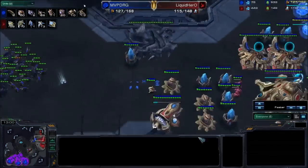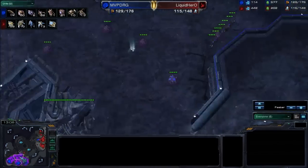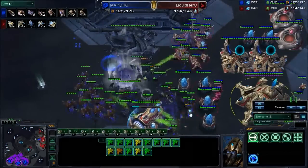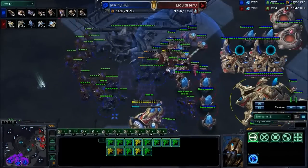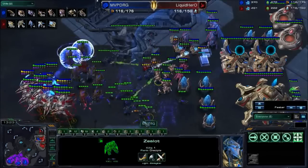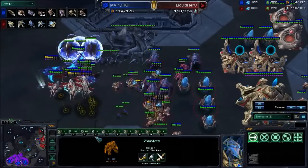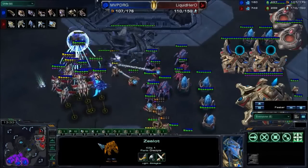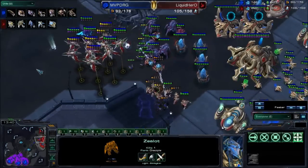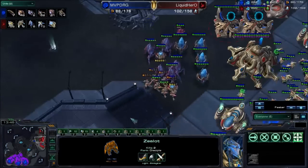I actually don't think DRG can hold this very well. I think DongRaeGu has a good chance of actually breaking in, but there are so many Phoenix. I wouldn't be surprised if that many lifted off actually made something happen. Still only plus one for him. He's lifting off the hydras one at a time and killing them off, and now there'll be absolutely nothing to damage the Phoenix anymore — they'll be able to just pick up roaches, pick up random lings if need be.